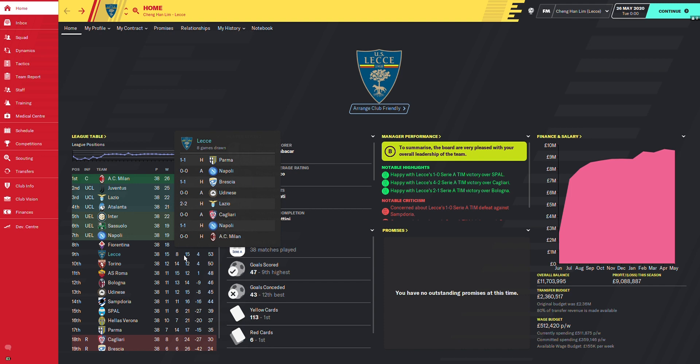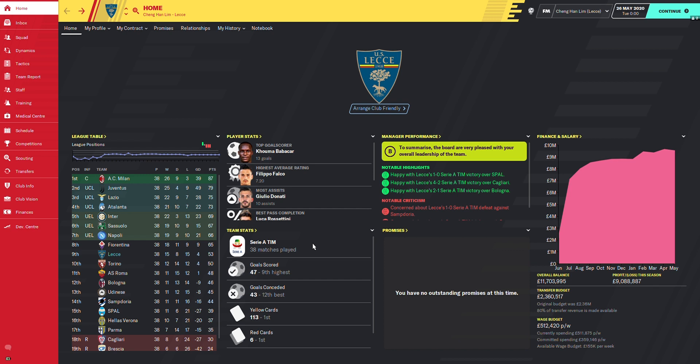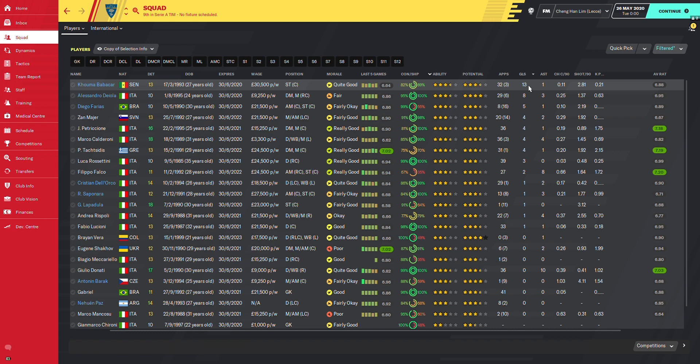Starting with Lecce, we finished 9th with 53 points — 15 wins, 8 draws, 15 losses — which means we finished top half. Not bad considering we were predicted to finish last. Babaka is the top scorer, Donati the top assist provider. We scored 47 goals, 9th highest, and conceded 43, 12th best. We also had the most yellow cards and most red cards.